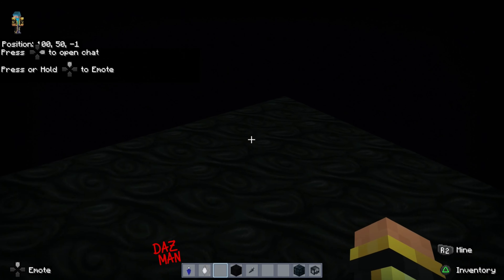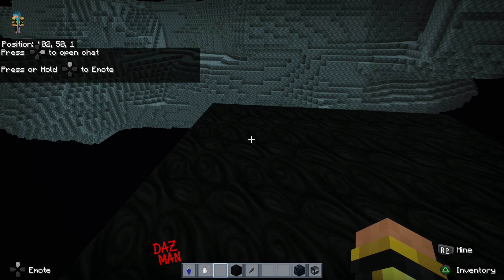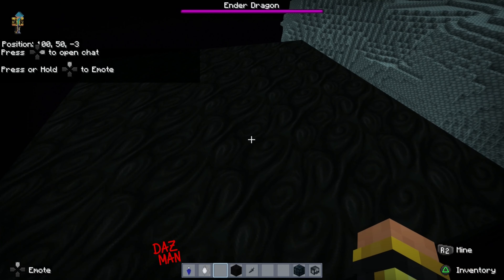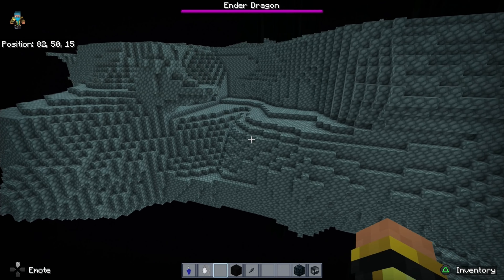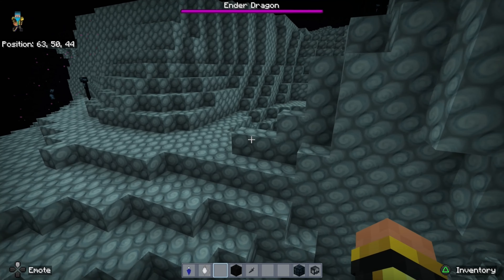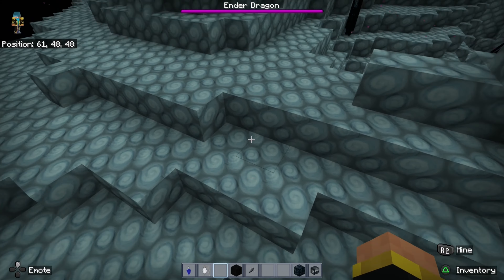We're heading into the End — very quick load. The obsidian looks kind of nice and swirly. The End Stone has a blue effect to it — it definitely feels a bit more bluey. Loads of swirls.